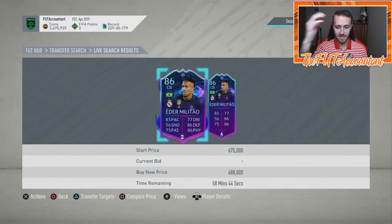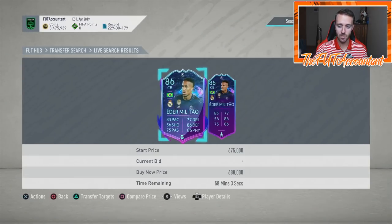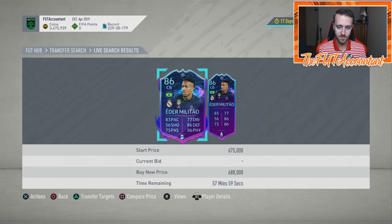Militao is 680-690,000 coins right now. This card is one of the most OP centerbacks in FUT - very Brazilian links, very linkable. But we've had so many other centerback special cards including Prime Icon Moments. If Real Madrid lose like 2-0 or 3-0, that's a pretty big deficit and this card might be down in the 500K range, maybe even a little lower. I would be interested in seeing that card rise back up too.